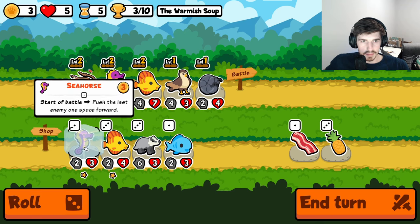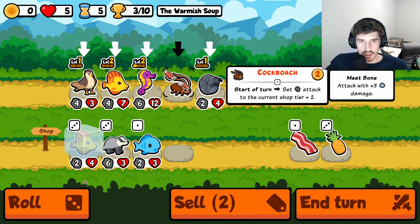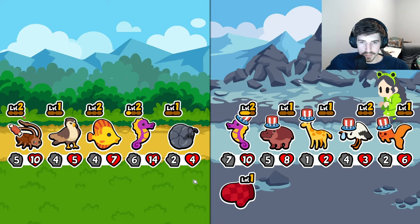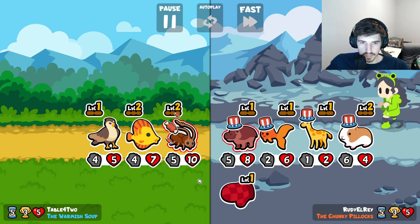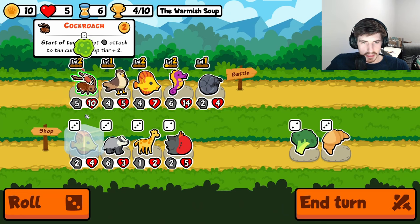Hawk is pretty good. I'll gladly take a hawk here. Let's roll one. Maybe we just go a whole bunch of tropical fish — maybe that's the play. I think this makes more sense here. We'll have the cockroach as our closer, if you will. Beautiful stuff. He swapped us around but it actually kind of worked out in our favor.